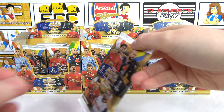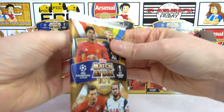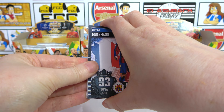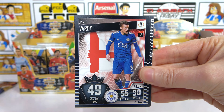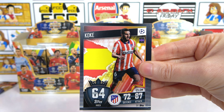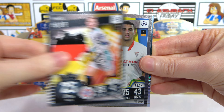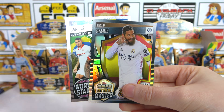Some pretty decent pulls so far, actually! Not bad — obviously no autograph, but still not bad. We'll be opening all these packs eventually, so hopefully the autograph is in here somewhere. Seventh pack: Griezmann, Harry Kane, Mares, Vardy, Marsh, Martinez, Koke, Ramos, Neuer — no parallel again. We got a Carlos World Stars and a Ramos Master.